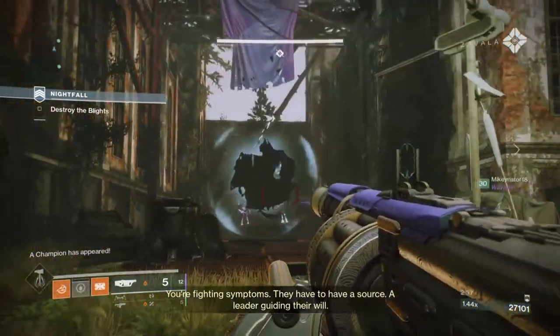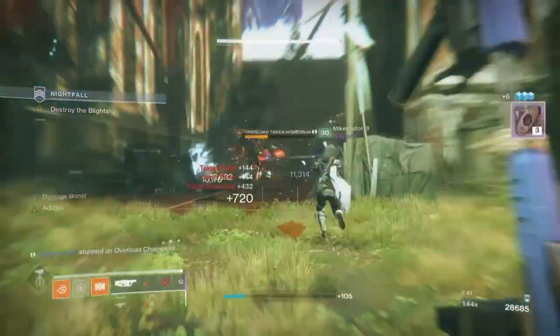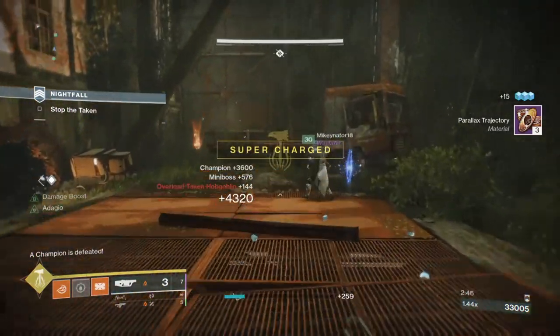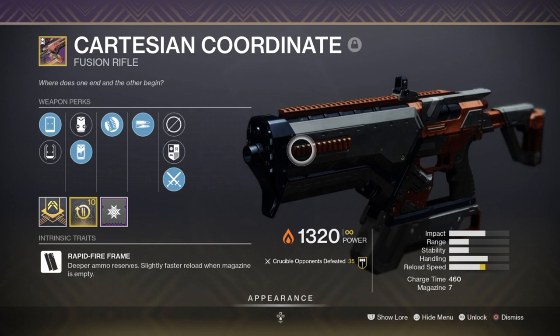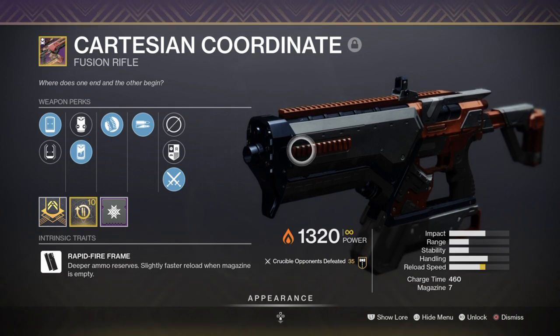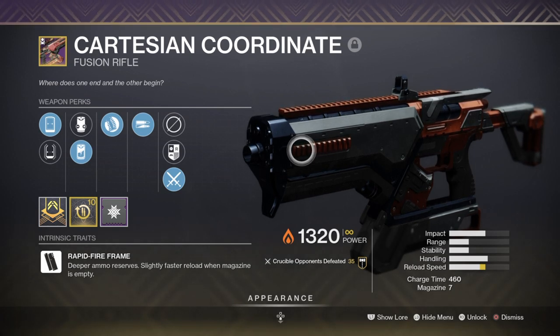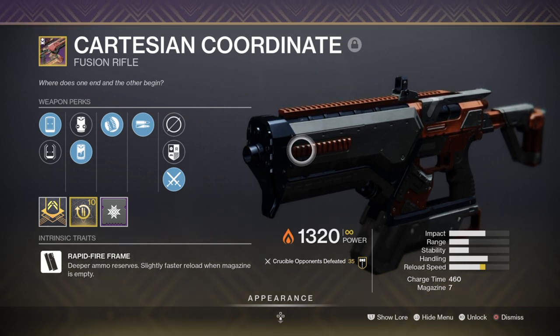Ultimately, one weapon out of the update has become very relevant to the coming PvE and PvP meta and is starting to trend rapidly as the next go-to weapon for whatever content you're in. That weapon is the Cartesian Coordinate. It is a rapid fire fusion with a charge time of 460 and a base magazine size of 7. It can be gotten via the Season 14 Unbought Engram under Shock Trooper, or by simply ranking up Shaxx, Zerala, or Banji for a chance for it to drop.